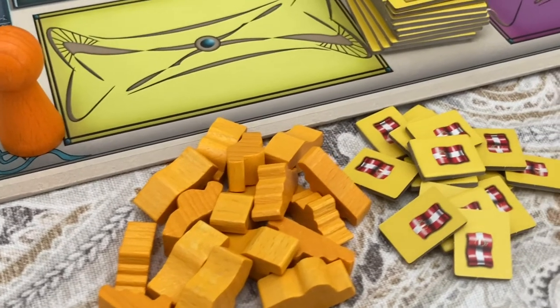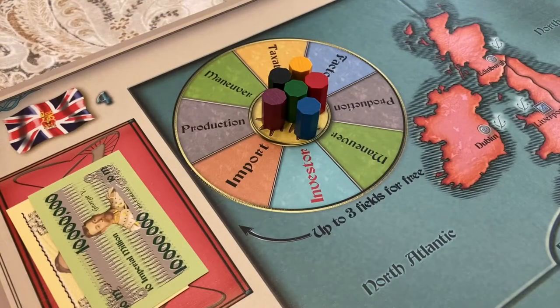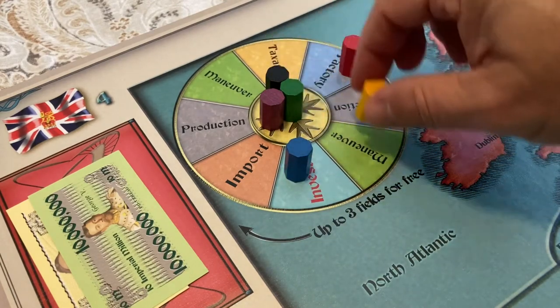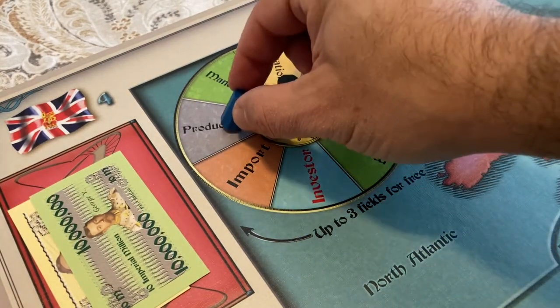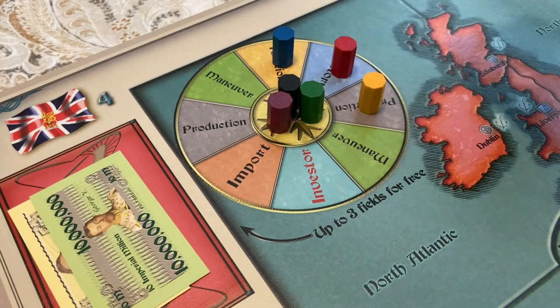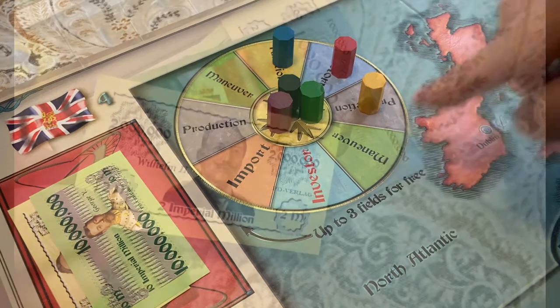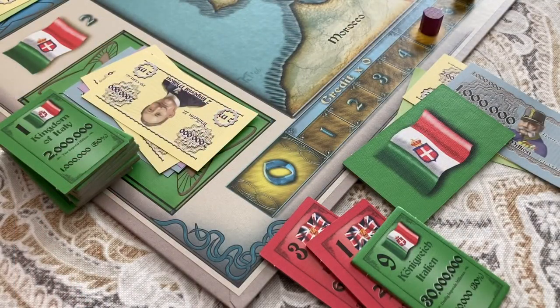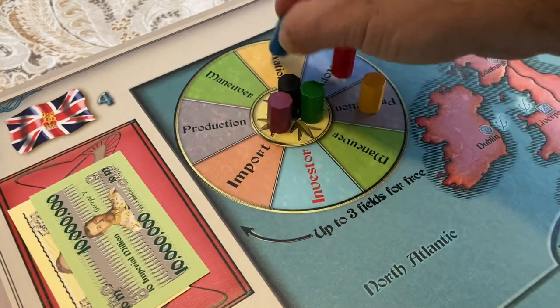In each round, starting with Austria-Hungary, every nation will get to choose one space on the rondelle and take that action. On the first turn of the game, the game piece can be placed on any space of the rondelle and that action taken. After the first round, actions will be chosen by moving the game piece clockwise around the rondelle up to three spaces for free. Each additional space beyond that will cost the player who controls the nation $2 million per space paid to the bank. Keep in mind that this $2 million per space comes out of the player's personal wealth, not out of the treasury of the nation. The maximum move on the rondelle is six spaces total.